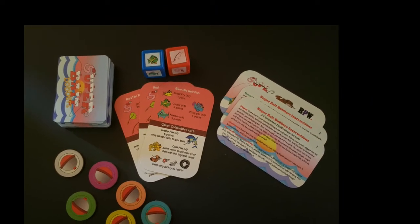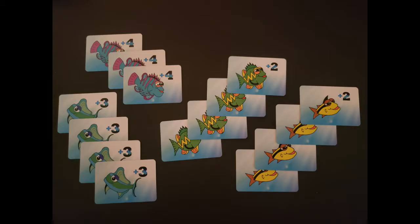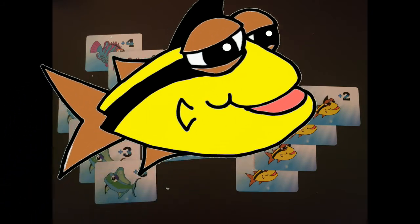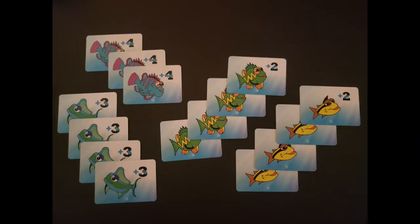Let's take a look at the 32 Super Bait cards. There are 3 different types of cards. The first are the fish cards that you will be fishing for to earn points. These are the Small Fry, the Guppy, the Keeper, and the Whopper! You will also see these fish pictured on the faces of the blue die, but there will be more on that later.